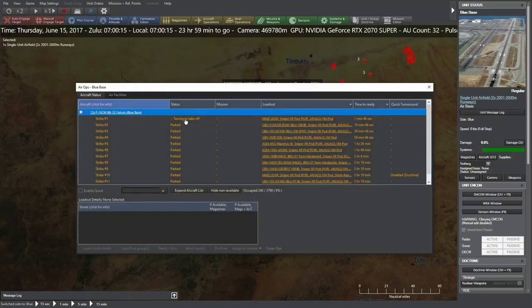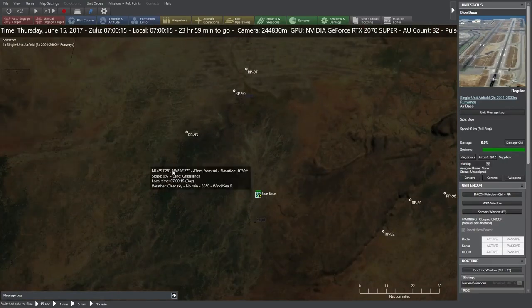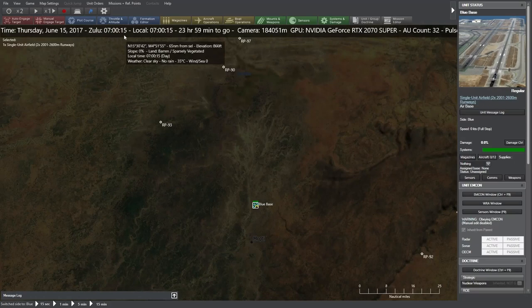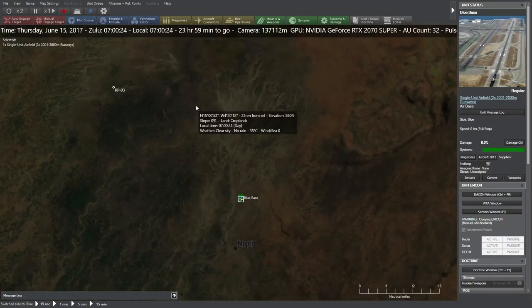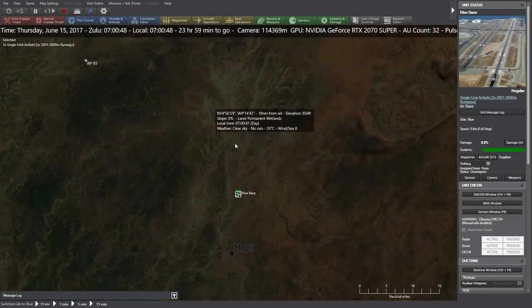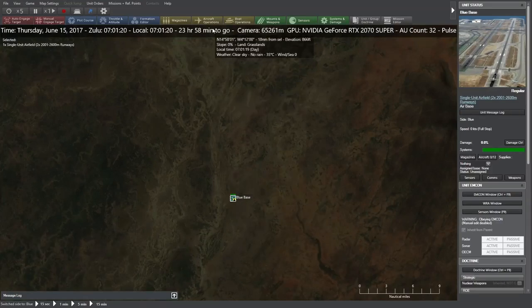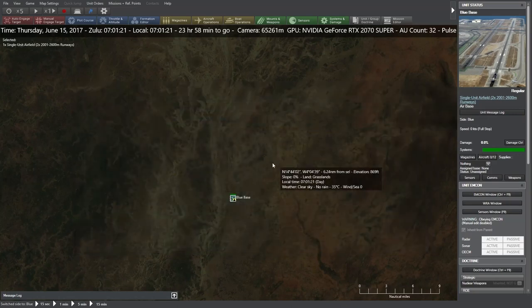The game was just paused, and we can see there's a minute 46 seconds left until taxi and takeoff. Once we get Strike 1 to take off, we'll go ahead and look at its payload. We're advancing at two times speed. If ever this gets too fast for you, you can hit the Enter key and immediately go back to real-time advancement. Still 40 seconds to taxi and takeoff, and then it'll take a minute or two for the F-16 to launch out of the airfield.